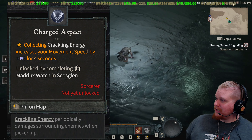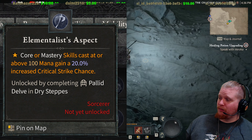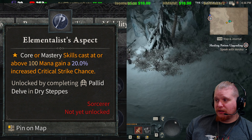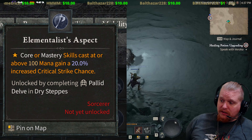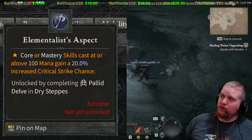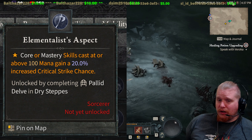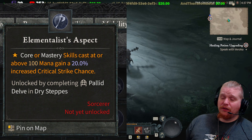Next is the Elementalist Aspect. Core or mastery skills cast at or above 100 mana gain a 20% increased critical strike chance. When I looked at this in beta I thought it looked kind of overpowered. The problem is you only get that 20% increased crit chance if you cast while at full mana, meaning this would have to be part of a build where you just never run out of mana. But if you had that infinite mana source, a 20% crit strike chance is kind of insane, especially combined with other crits.